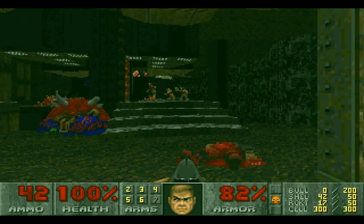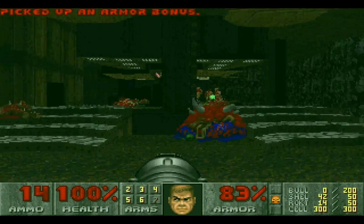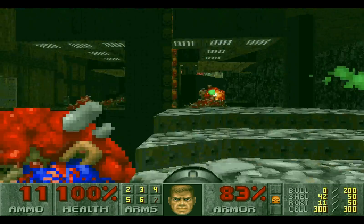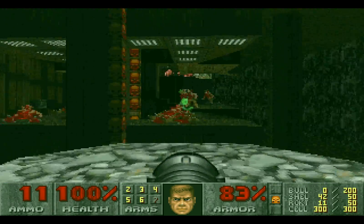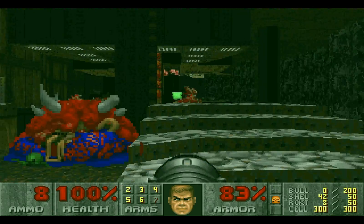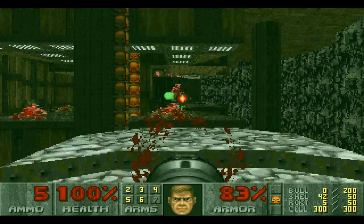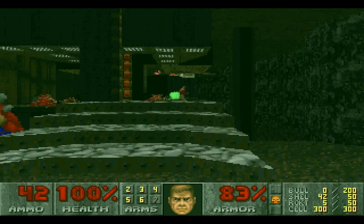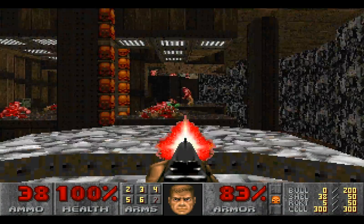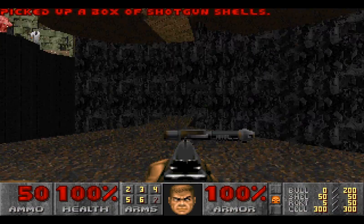There are a lot of barons of hell on this level. There's also a cyberdemon that we're going to have to take care of - fortunately, we won't have to fight that cyberdemon. We're going to use our rocket launcher here, because why not? Three barons of hell - I'm sure I can take care of them as long as I don't miss too much. Remember when at the end of episode one, two barons of hell was the boss? Now three of them are just being thrown at us as part of the level. That is how much more difficult this episode is. There is also a rocket launcher over there - if you hadn't grabbed it in the first level, you'd only just be getting one now.